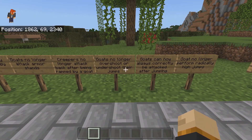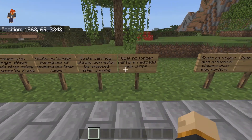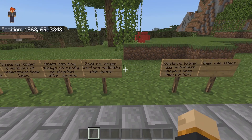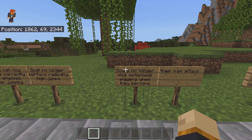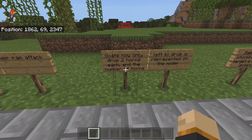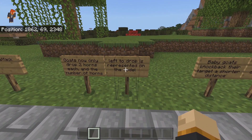Goats no longer overshoot or undershoot their jumps. Goats can now always correctly be attacked after jumping. Goats no longer perform radically high jumps. Goats no longer miss motionless players when they perform their ram attack. Goats now only drop two horns each, and the number of horns that they drop is represented by the model.